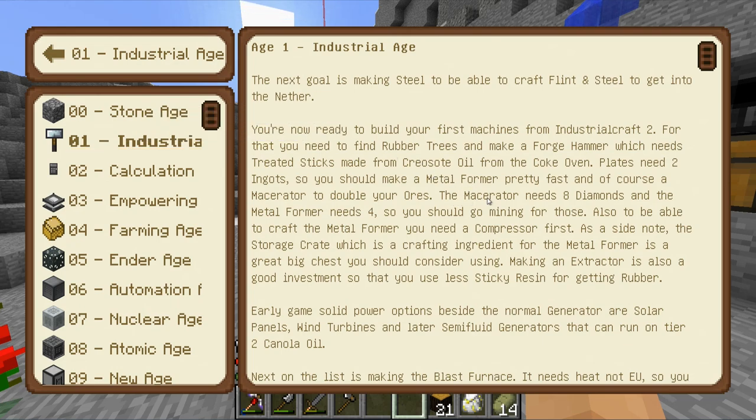The macerator needs eight diamonds and the metal former needs four, so you need diamonds. To be able to craft the metal former, you need a compressor first. As a side note, the storage crate, which is a crafting ingredient for the metal former, is also a great big chest should you consider using it.